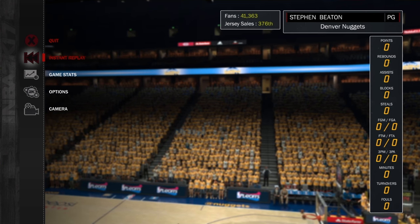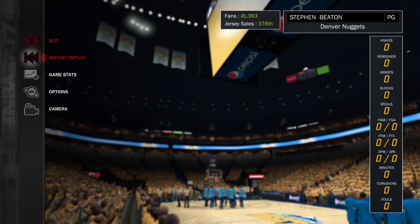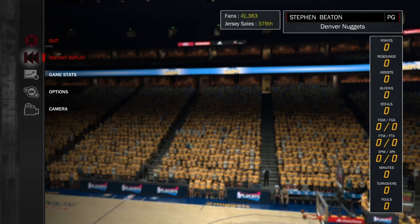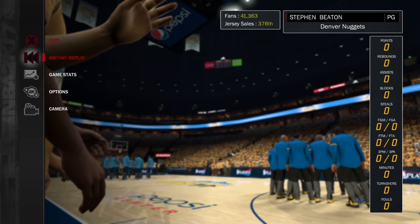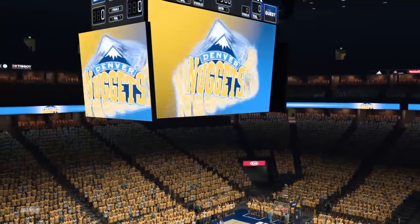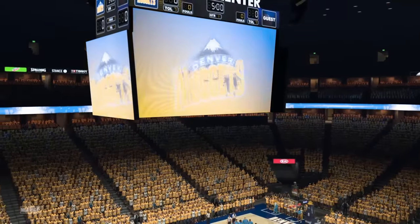So basically what you want to do is play until halftime and you want to get a good teammate grade and have pretty good stats, so your coach will play the next game. Then you want to exit the game and spam options. I will show you guys how it's done — let me just play the first half and I will see you guys then.